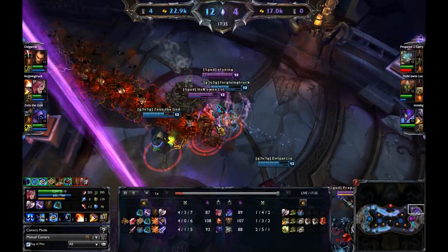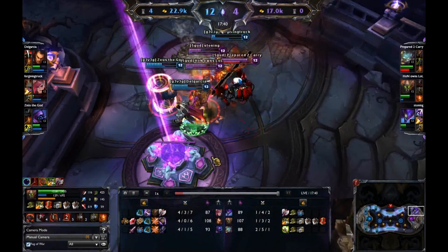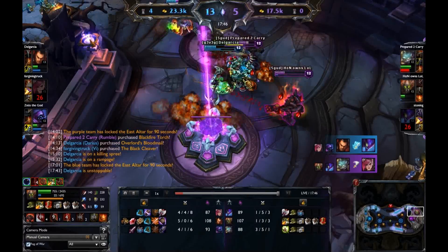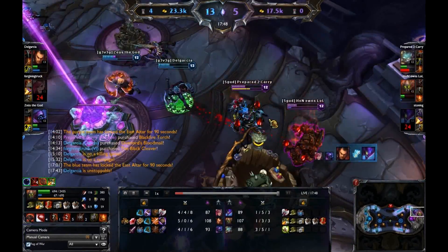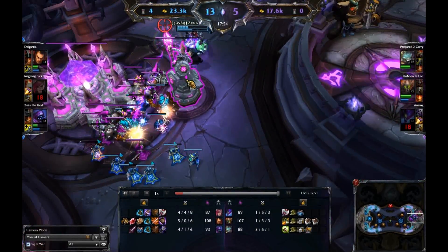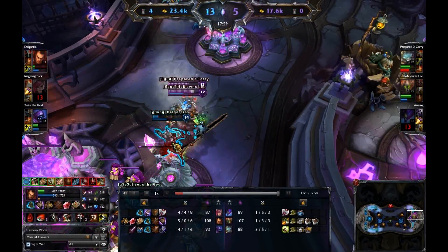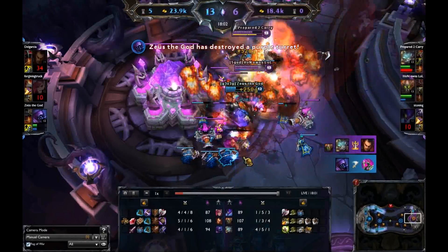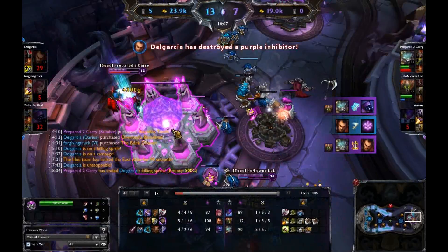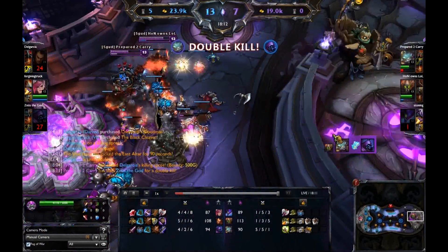Both teams just poking at each other. There's a small engage — there's the Malphite ult doing considerable damage. Rumble manages to pick up Vi there, and Darius dunks Kha'Zix and forces Purple Team back into their well. It looks like Blue Team is going to be able to get this inhib. They're actually going for the Nexus turret — if they take that down they can backdoor. Darius goes down but he also gets that turret, and Jax starts pounding away at the Nexus. They get the inhibitor too because it was so pushed.